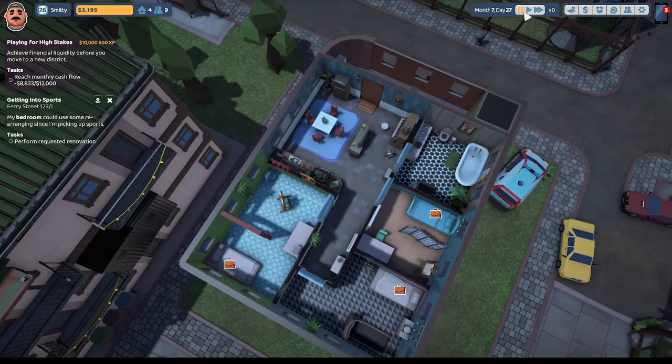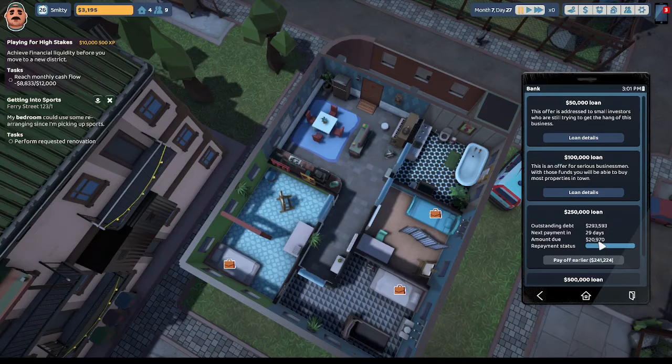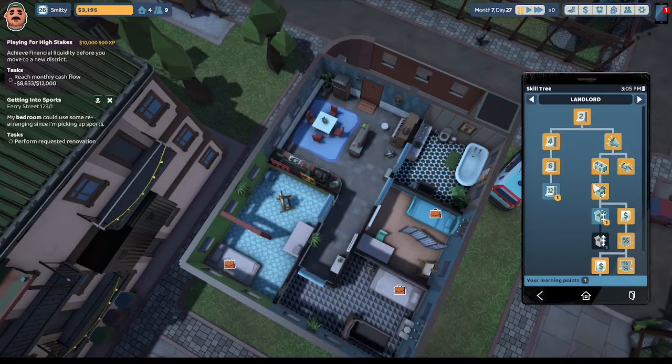In our last episode, we had purchased a gift for our new tenant, Tilly, to try to get her approval rating up a bit. But it seems Tilly has gone off to work and the person bringing the gift is at the door with nobody here to receive it. We also had one of our tenants call us requesting a renovation for his bedroom because he's getting into sports, but our personal cash is down to $3,195 and our bank loan requires $20,970 every month.